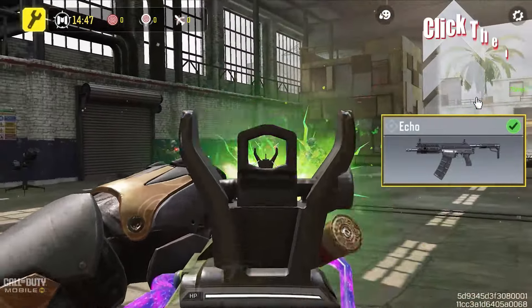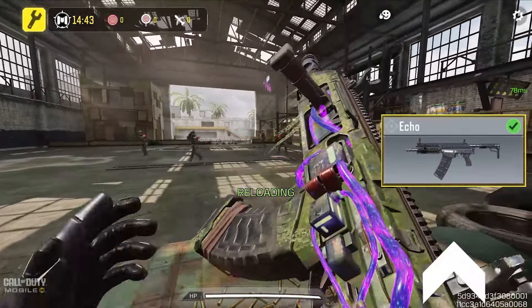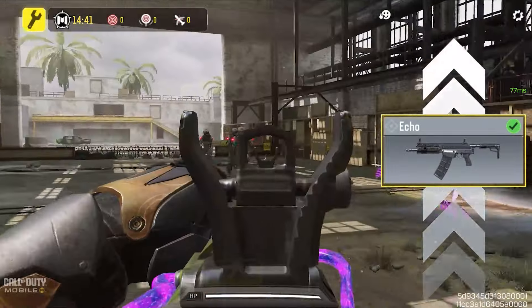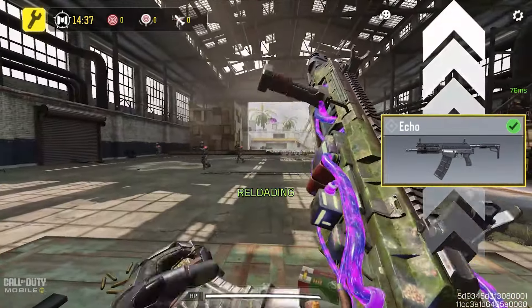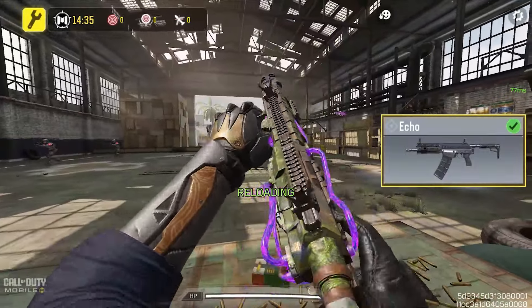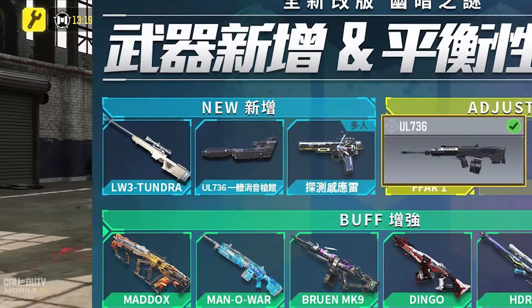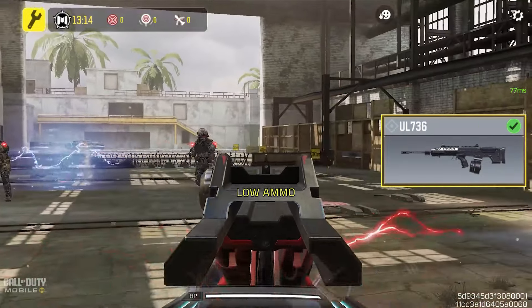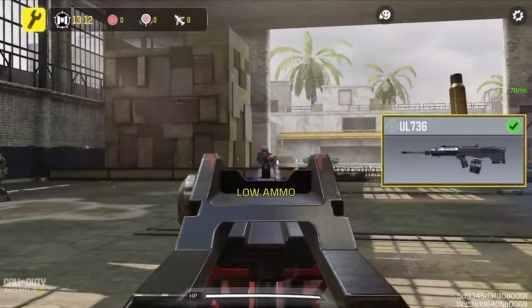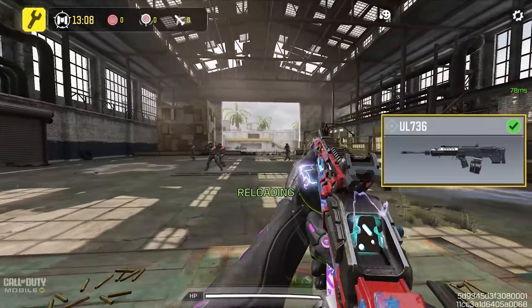Shotgun users, the Echo is getting a buff — not just for multiplayer. The vertical recoil is reduced, bringing better control and accuracy. They've also optimized the tactical and empty reload times to keep it competitive. The UL736 will also get a brand new attachment called the integrated silencer barrel. It will hurt your accuracy and control a little, but on the flip side you'll move faster and shoot quieter — it's all about staying sneaky.